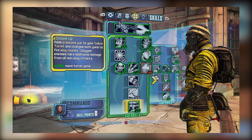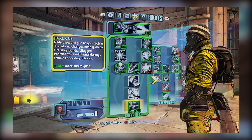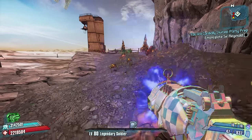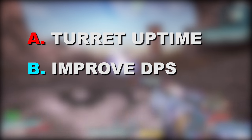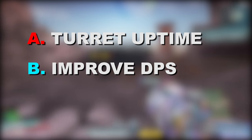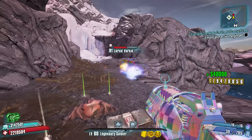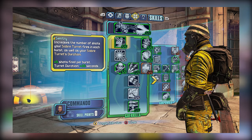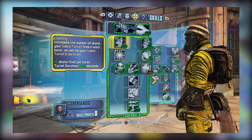Double Up is a skill that allows the player to modify Axton's turret to fire slag bullets at targets, which will prove to be extremely useful in the late game as you won't constantly have to switch weapons to slag enemies. As for the rest of the skill point allocation, my philosophy is to pick up skills that either boost turret uptime, contribute to improving your DPS, or contribute to improving your survivability. Picking up Sentry is a must as it will add additional time to your action skill duration, allowing you to have the turret active and by extension get the bonuses from Battlefront longer.